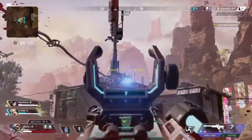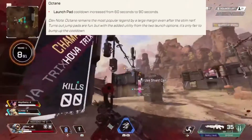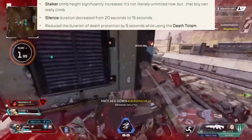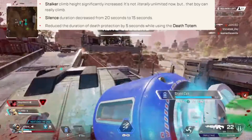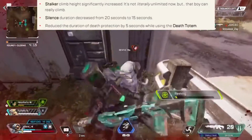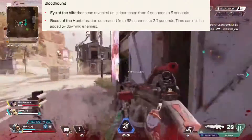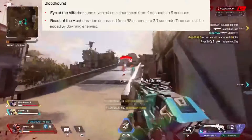Now let's look at the balance changes. Octane's pad recharge time has gone up from 60 to 90 seconds. Revenant's hitbox has been slightly slimmed down, and his Stalker passive climb height has been buffed. In exchange for these buffs, silencing somebody will now last only 15 seconds instead of 20, and the death protection duration has been shortened to five seconds. Lifeline's hitbox has slightly increased in the legs and waist area. Bloodhound's tactical scan will only stay up for three seconds instead of four, and the ultimate has been decreased from 35 to 30 seconds.